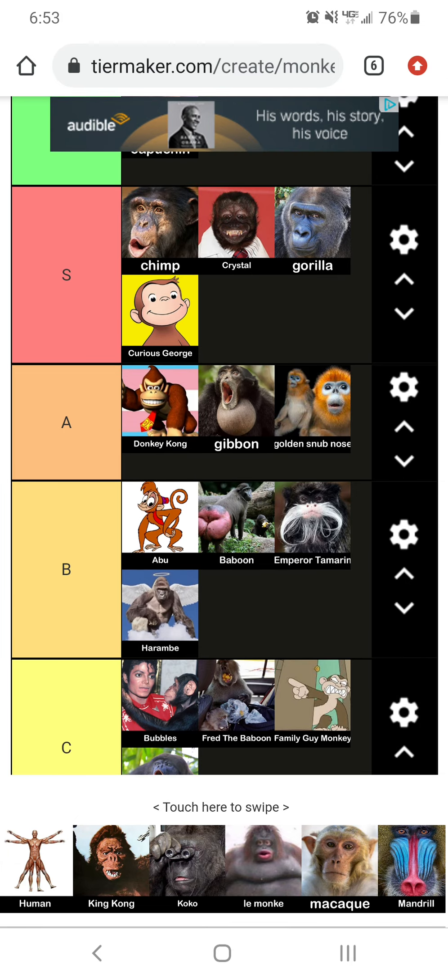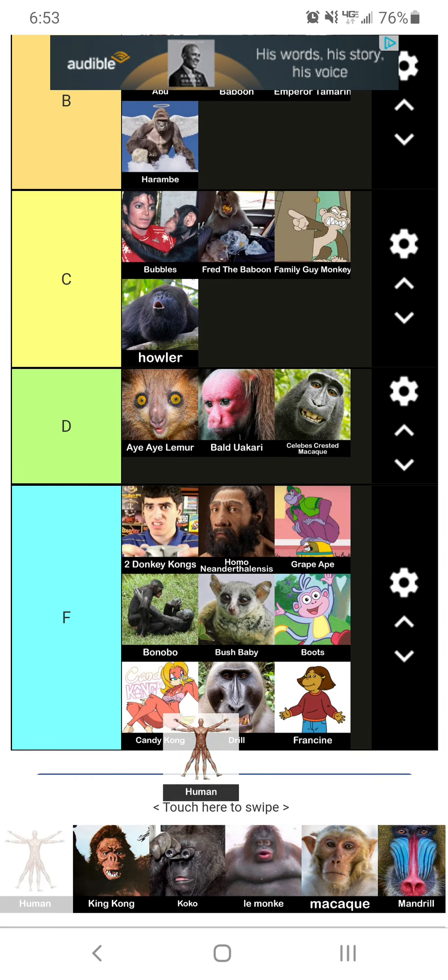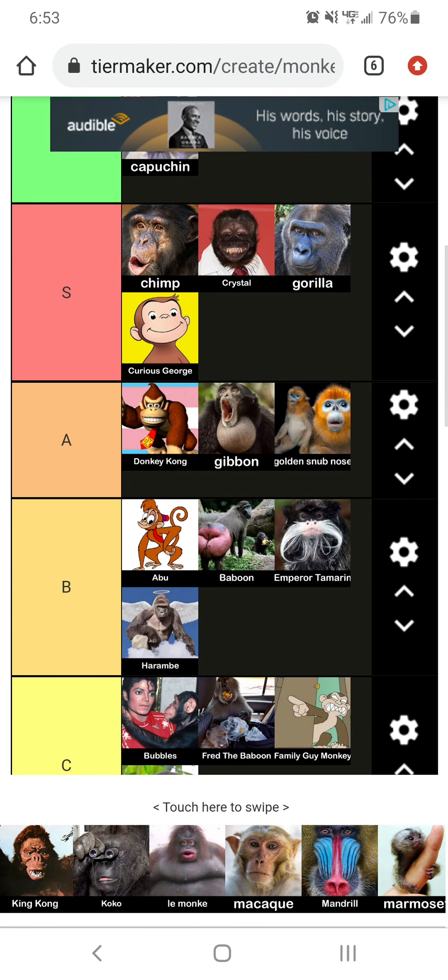Now we got Human. Honestly, if there was a tier below F tier, I would put them there. They're a disgrace to this world. Reject Humanity. Go back to Monkey. Do it. It's the only way we can all truly unite again and be happy together. We don't need politics, we don't need all this BS and drama. Reject Humanity. Become Monkey again.